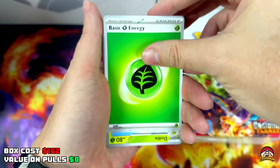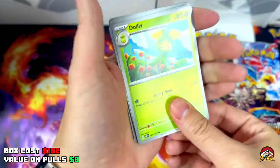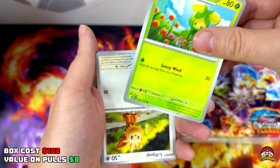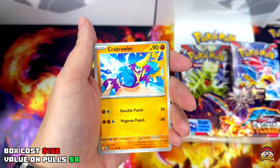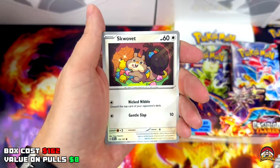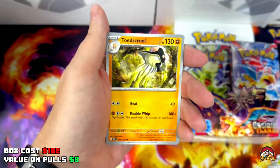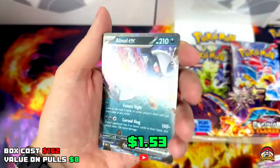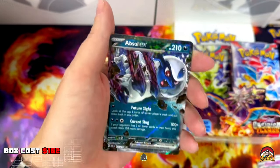Pack 3 — QR code, Grass Energy. Hmm, upside down dollar — let's fix that. Lillipup, Brawler, Squawkabilly, Ninetales, Poltchageist, Toad's Cruel Reverse Holo, Yangoose Reverse Holo, Floatzel EX! Our first hit — let's go! Love how this card sparkles.